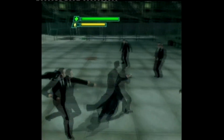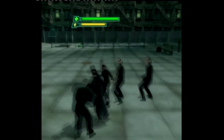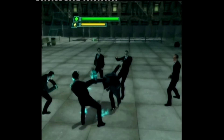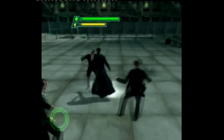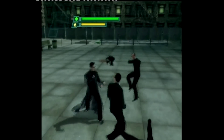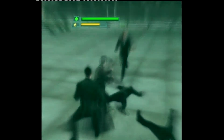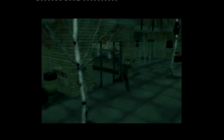Oh, absolutely staggering. So essentially on the controls, you've got one attack button which hits lots of different attacks at various levels. You've got the B button which is a kind of grab. You've got the left trigger which is a focus move that puts you into slow motion, so whenever it goes slow that's when you're hitting the focus move.